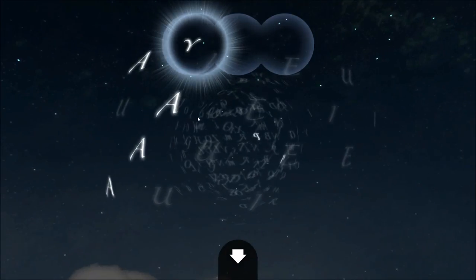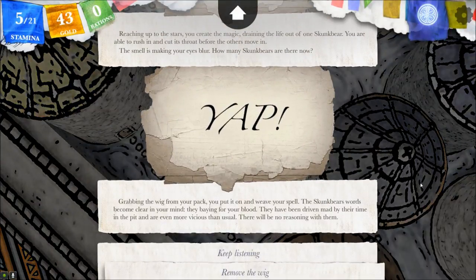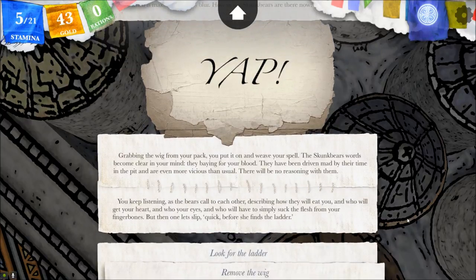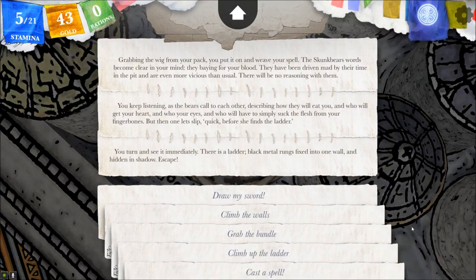Talk to them. This uses stamina, doesn't it? Okay, let's talk to them. 'Grabbing the wig from your pack you put it on and weave your spell. The skunk bear's words become clear in your mind. They are baying for your blood. They have been driven mad by their time in the pit and are even more vicious than usual. There will be no reasoning with them.' But then one lets slip: 'quick, before she finds the ladder!' Look for the ladder — 'you turn and see it immediately. Black metal ring rungs fixed onto one wall, hidden in shadow.'